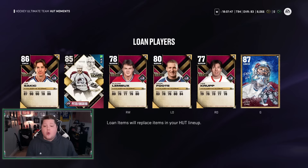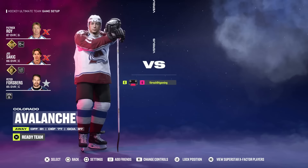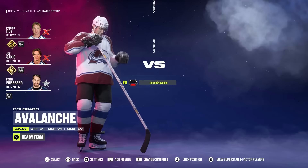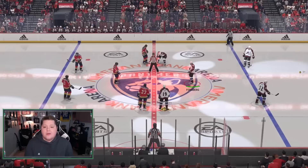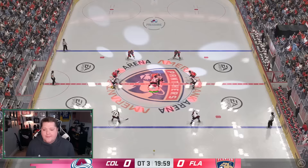Instead of playing it legitimately and scoring 25 times, to make it even easier and faster all you're going to do is press L3 and then clear position lock. Then start the game. We need to do this 25 times but it's in overtime, and each game takes legitimately 15-20 seconds with load times. The first thing I do is pull the goalie — we win the faceoff, pull the goalie, and just put it in the net.